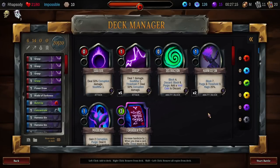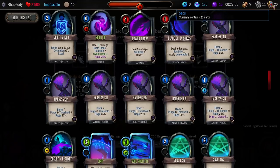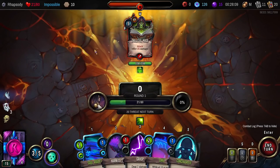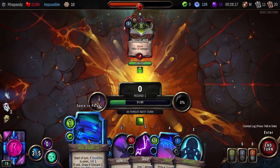It did not work. Hopefully we keep ourselves alive through this one — I'm actually legitimately scared. This is the Skeletal Mage. Every third heavy card will cost zero — no, a fourth card each turn you purge or discard is returned to hand. How many times do I purge four cards in the same hand? Each turn, the first time you draw during your turn, draw a card, discard a card, and gain Corruption. All of these get better with more draw. I have one drawing card in the deck right now — well, Soul Roulette will draw for us every single turn.